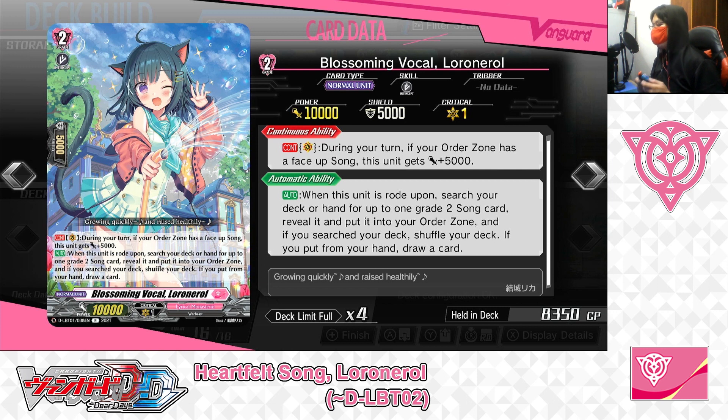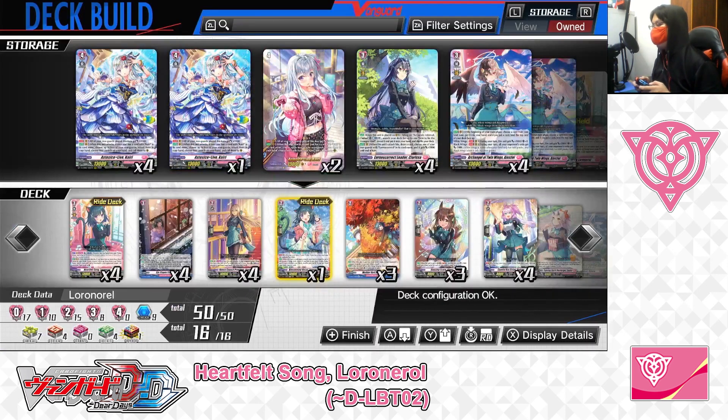So for Blossoming Vocal, Lower Norrell, it's the main Grade 2 to ride this deck. As long as you've got a face-up song order in the order zone, your Vanguard gets plus 5,000 power. And when you ride on top of her, you can take any Grade 2 song card from your hand or deck and deploy it straight to your order zone. And if you placed it from hand, you can draw a card — giving you more order cards in the order zone and more cards to work with. We've got 1 in the Ride Deck.